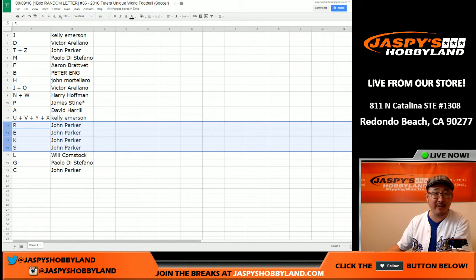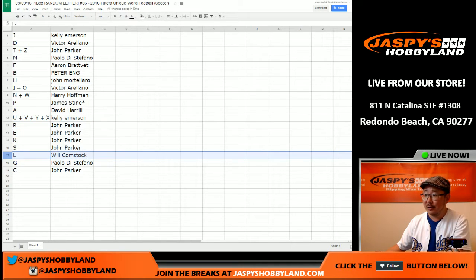It almost spelled out Royce — like Marco Royce — if U was there, John, but instead it's a K. L for Will Comstock. I've heard of some L's before, Will. G for Paolo, and C for John Parker. There you go, folks.